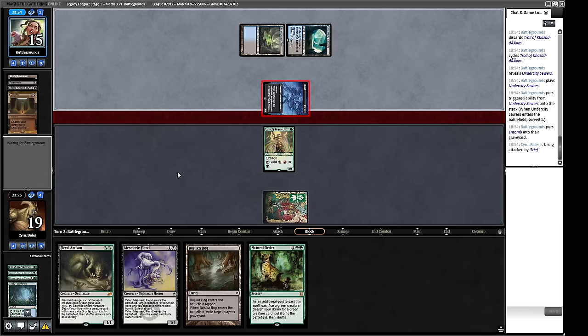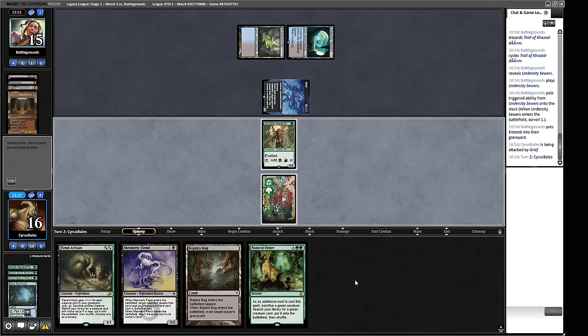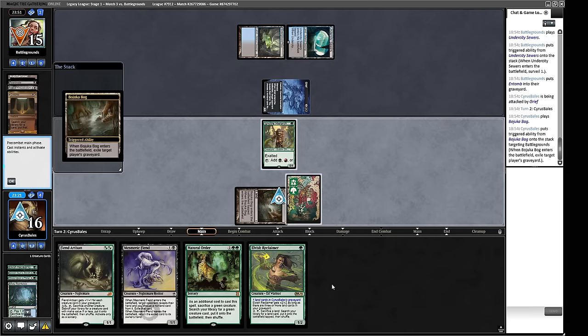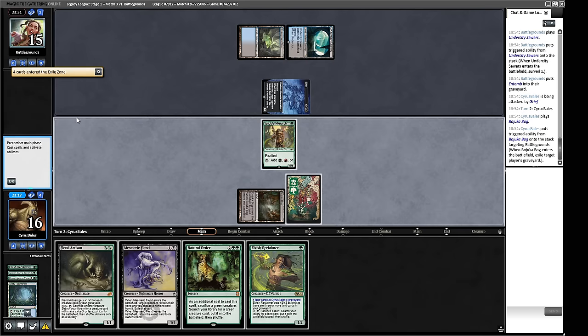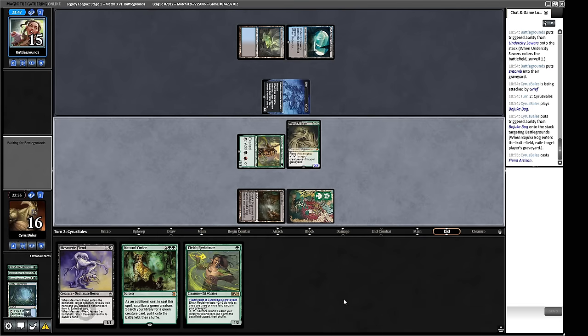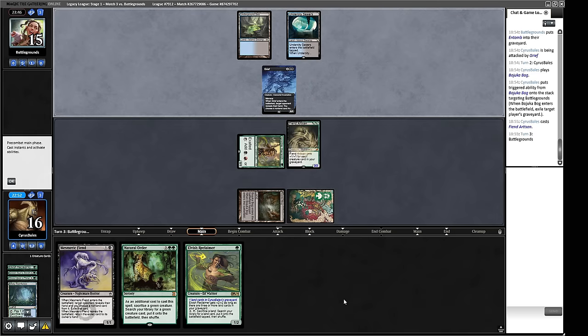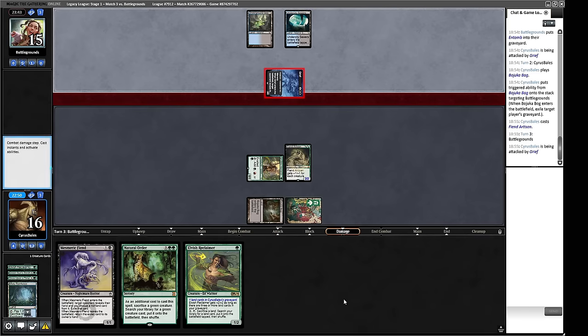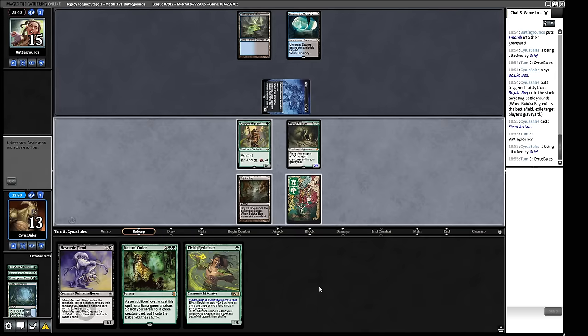A 3/2 Grief — not the scariest clock, and our deck is absolutely rammed with creatures. Let's strip away their hand and graveyard. We could play Mesmeric Fiend to take a look at their hand, or play Fiend Artisan — Fiend Artisan dodges Orcish Bowmasters. Fiend Artisan is better here: it gives us a threat that attacks for three, gets us to 13 life, then we punch our opponent down to 12. With the backup Natural Order, I'll begin with Mesmeric Fiend to know we're not attacking into something spooky.